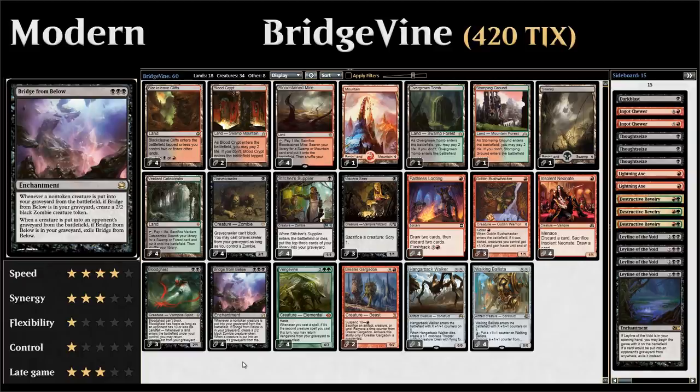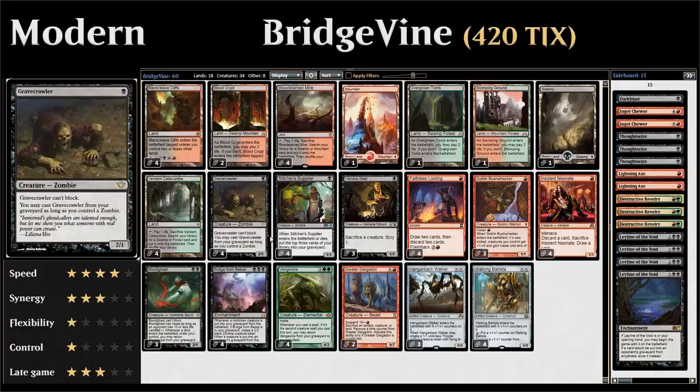Let's take a look at the rest of the deck, starting with our 1-drops — the deck is mostly 1-drops and 0-drops. We have 4 copies of Gravecrawler, a 1-mana 2/1 zombie. Gravecrawler can't block, but we can cast it from our graveyard as long as we control a zombie. With the tokens from Bridge from Below being zombies, that's an easy way to get Gravecrawlers back, and combined with a sacrifice outlet like Viscera Seer or Greater Gargadon plus a Bridge from Below in the graveyard, we can start generating a ton of zombies.